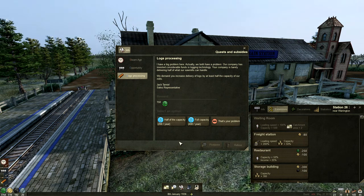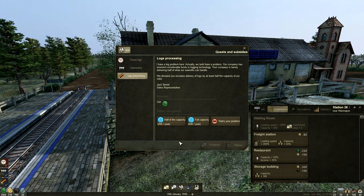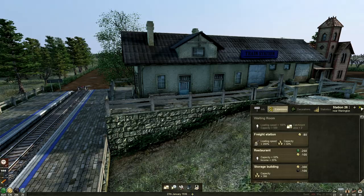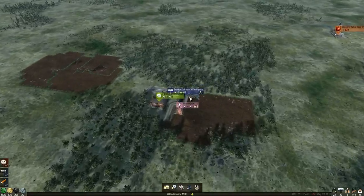Log processing — we have a big problem here. It's Jack, Jack forever negative, the ultimate pessimist. Our company has invested considerable funds in logging technology, but the company is barely delivering half of what our sawmills can handle. They demand we increase delivery of logs by at least half the capacity of the mills. I guess we just go full-on capacity — that's your problem. We're up for a challenge. You can repeat this task until you achieve this, so anything that gives us that, we can just do that. I wonder how close we'll be if we achieve that straight off the bat.